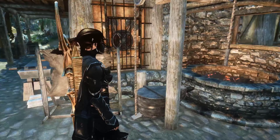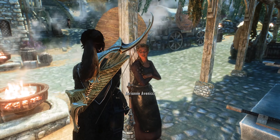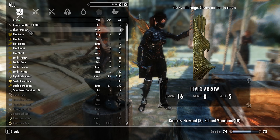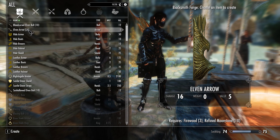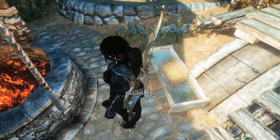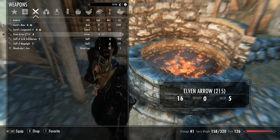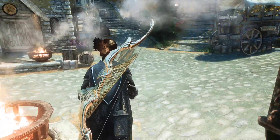I also took some of the daggers I was making and bought some moonstone — I bought a few moonstone from her — just to be able to make some more arrows. I do have about 200 elven arrows for now, which is fantastic. Means we can get back at it.